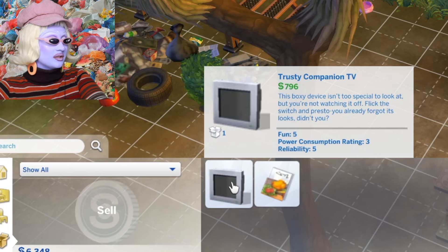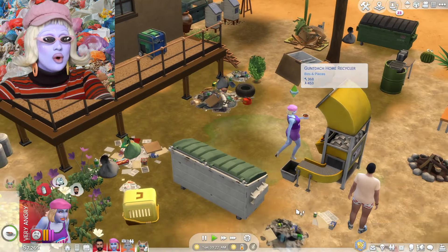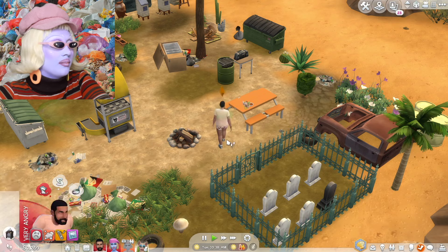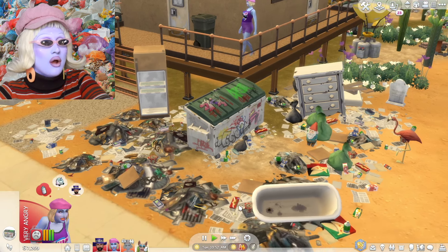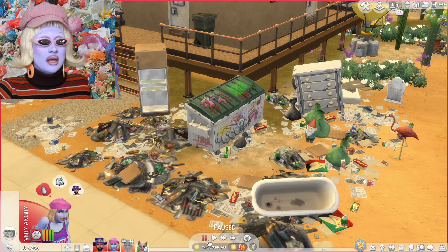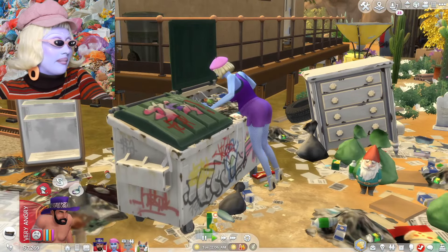The TV we swiped from Olive Birch's household is worth 796 simoleons — we're selling that immediately. Stunning Pancakes is currently eating some chili that she found within the dumpster. I've noticed my sims get sick a lot because they eat dumpster food. Oh my God, the electric's gone off — quick, press the danger button. There's a heat wave, everybody; we all need to be careful because we don't want to burn to death. Stunning Pancakes is pressing the button. Look at the trash on our front lawn — oh my goodness, there's so much trash and it's absolutely stunning.